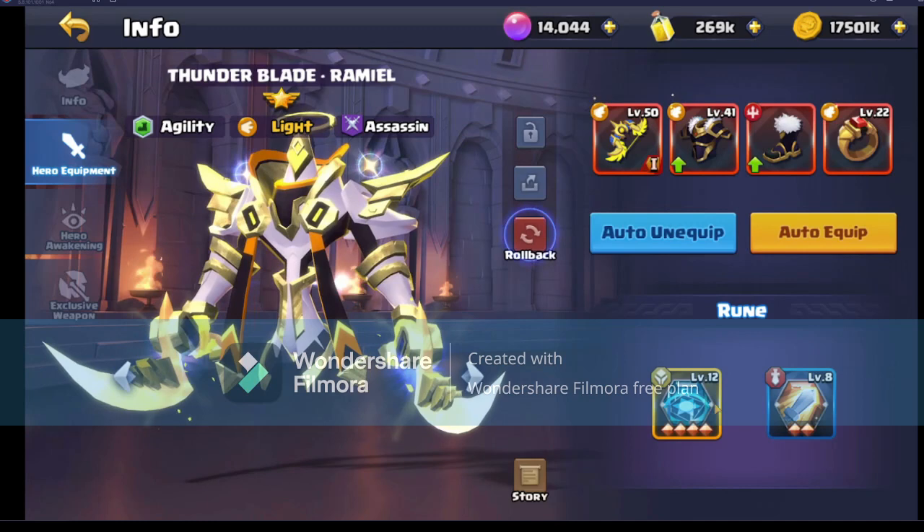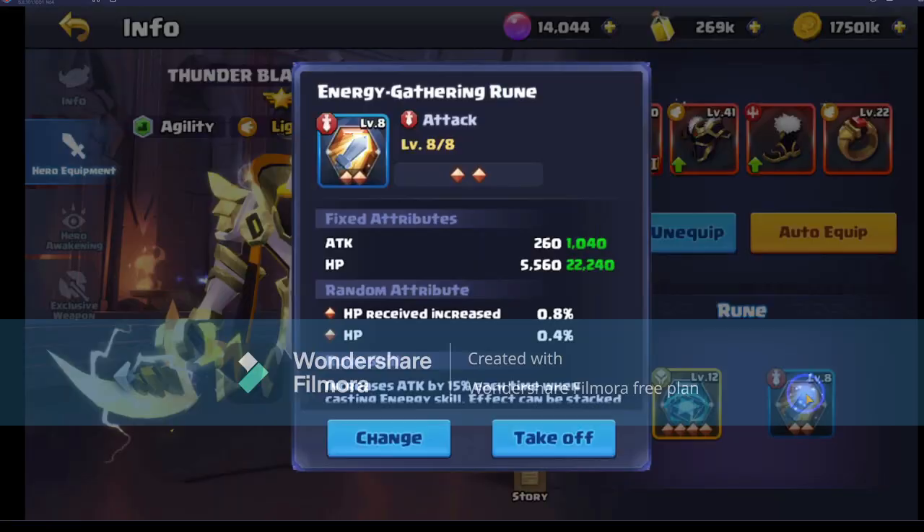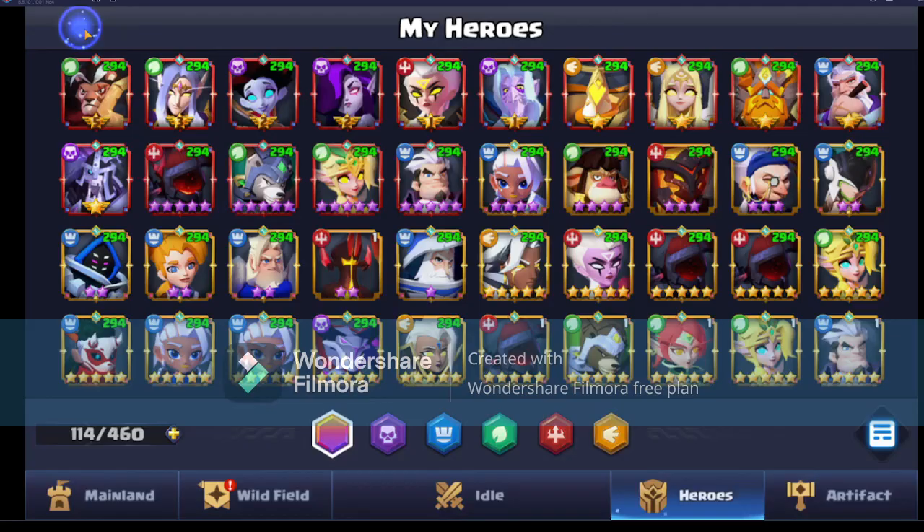We did manage to max out the Decide rune - not the best stats, not the best at all, but still pretty decent. We got it to level 12 and of course we're running the Energy Gathering rune still. A video will be coming out on Ramiel. We did upgrade Olivia as you can see.